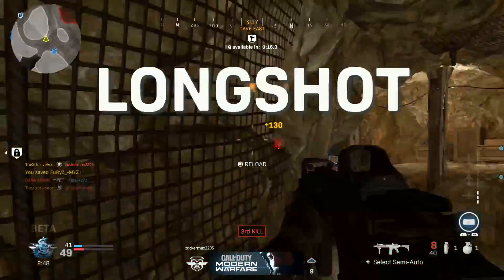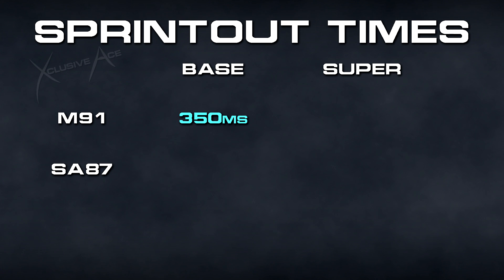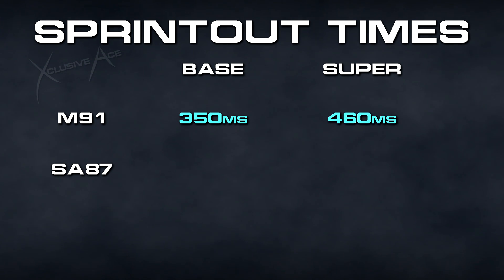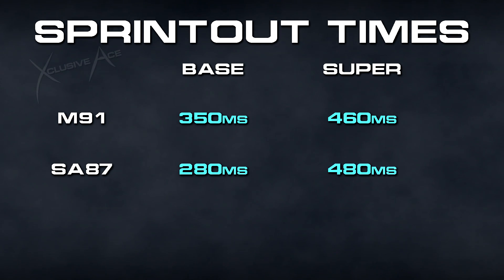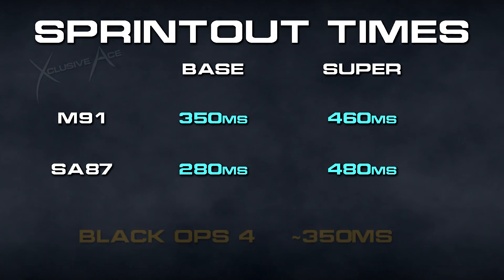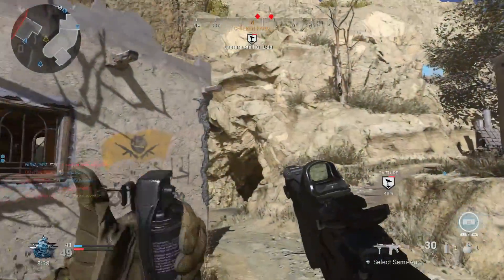Looking at the LMGs: the M91 has a standard sprint out time of 350 milliseconds and a super sprint out time of 460 milliseconds. The SA87 is 280 milliseconds for standard and 480 for super sprint. That one was surprising because it does feel slow, but it's actually the aim down sight time you're feeling — its actual sprint out time is faster than the AK-47. Comparing to Black Ops 4, standard LMG sprint out time was roughly 350 milliseconds, so Modern Warfare is equal to or a little better.